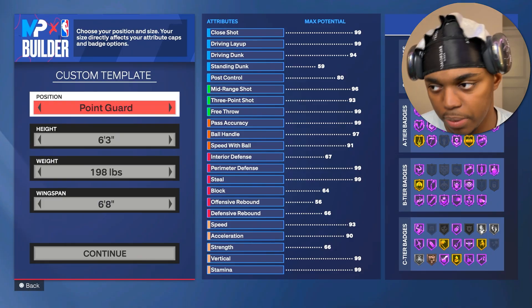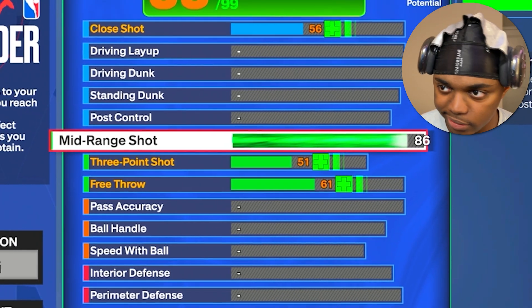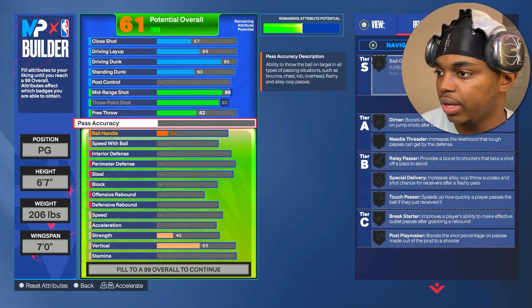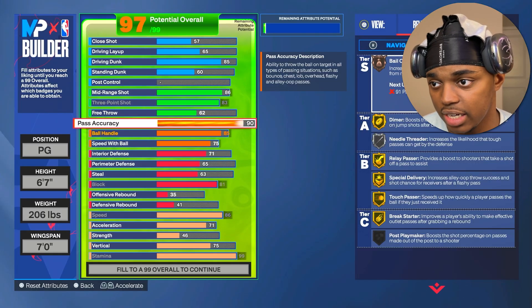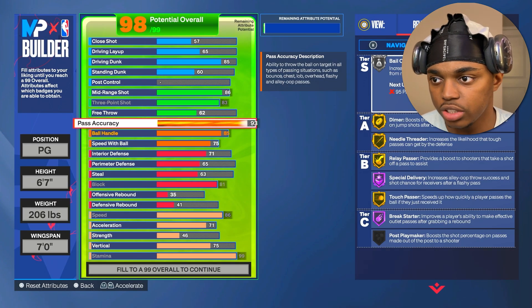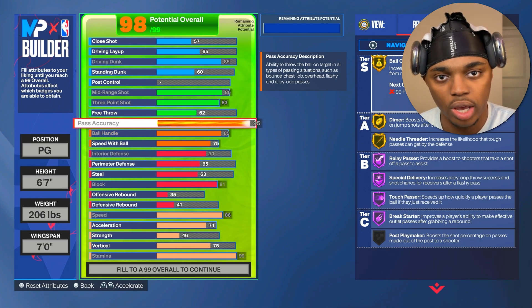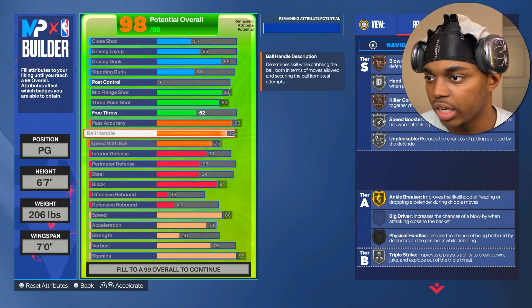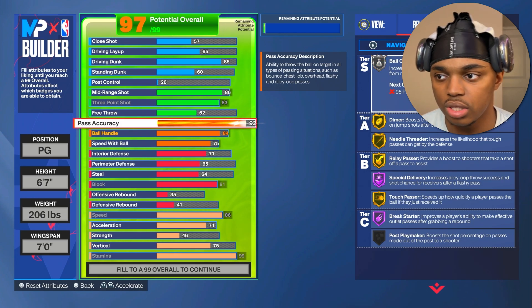Let me show you. When you make a build — just throwing together some random build — say an 86 mid-range, 83 3-ball, what most people would put on their build, making it so you can speed boost, get Magic Johnson. Try to get to 92. Boom, 92. There's not much more I can put on this build because once I start going up, I'm already at 98. At 95, it stops. It wastes so many badge points on stuff you could be putting elsewhere. I literally can't upgrade anything else other than the free throw. So don't go past 92 on this.